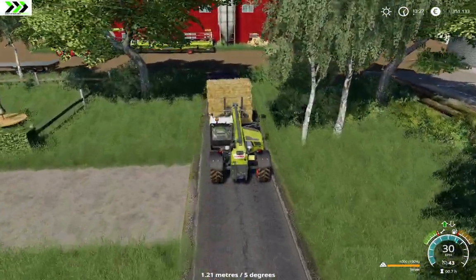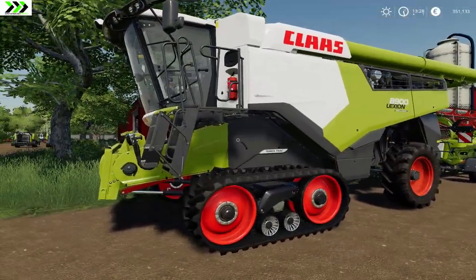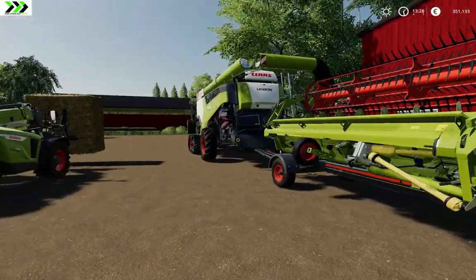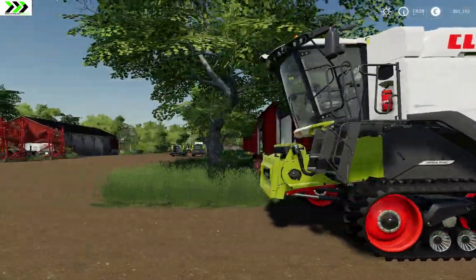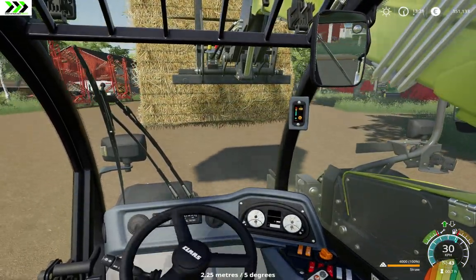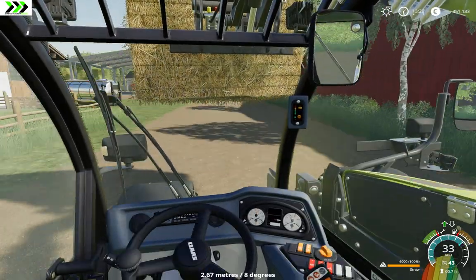Here's the combine. I got the biggest one that's in the game - the AD700 I think it's called. I got the biggest header which is like 12 point something meters. Apparently in real life there's a bigger one - I think there's a bigger header in real life but that's not included in the DLC. This can actually run a header that's 13 meters something, which is very big. I think we'll do some more let's plays on the Bjork Top map and look at the DLC more in the future, but that's for another episode.